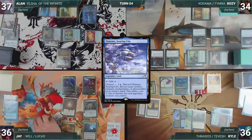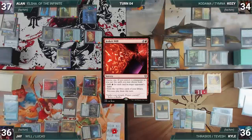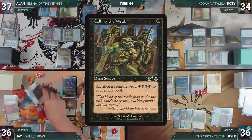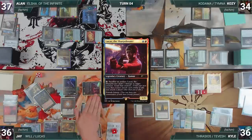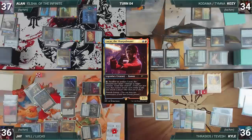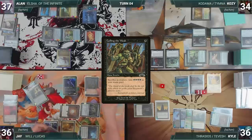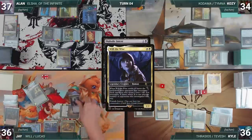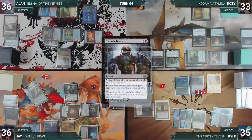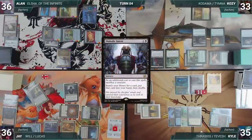Jay draws, plays Otawara Soaring City, and casts Jeska's Will choosing both modes targeting Cozy — he adds five red and exiles Intuition, Culling the Weak, and Savine's Reclamation. He activates Lucas, sacrificing a clue to deal one damage to Kyle's Birds of Paradise — Kyle floats a blue and the Bird dies. Jay casts Culling the Weak from exile, sacrificing Lucas and adding four black. He casts Diabolic Intent, sacrificing Will the Wise — Will triggers, each opponent loses one, and Jay creates a clue. Kyle activates Thrasios, scrying one and revealing a Tainted Pact into hand. Diabolic Intent resolves and Jay fetches a card.